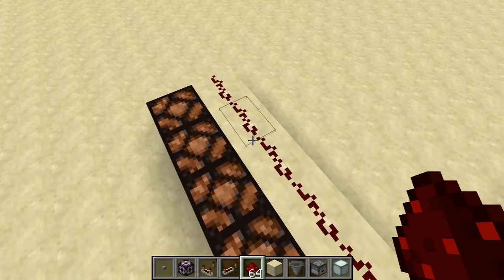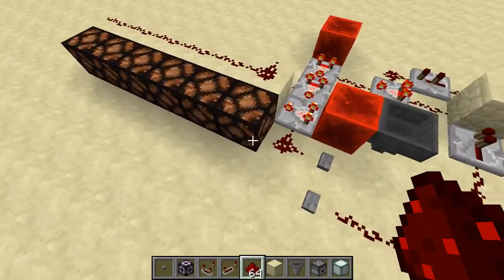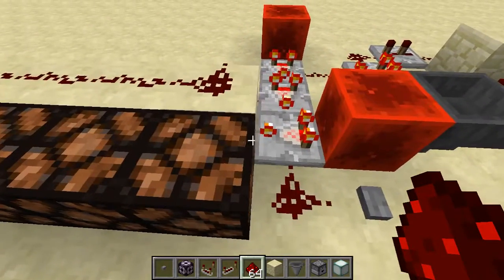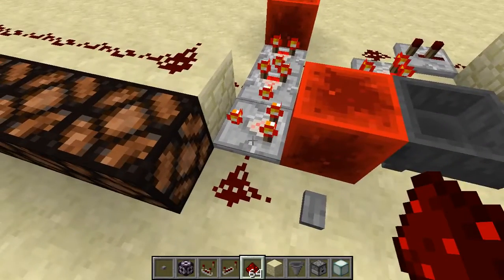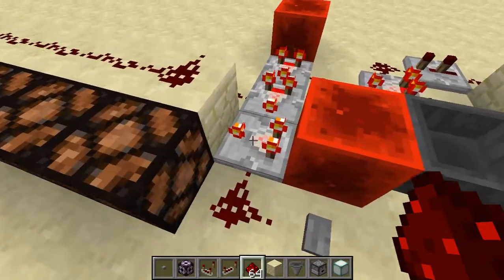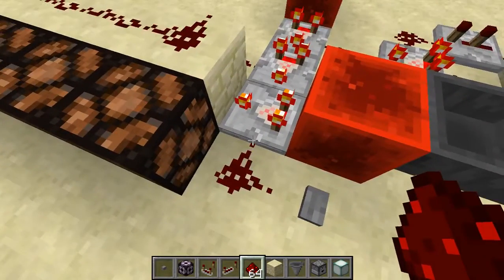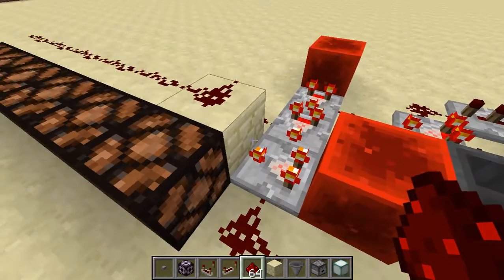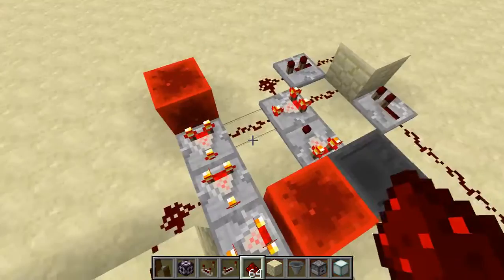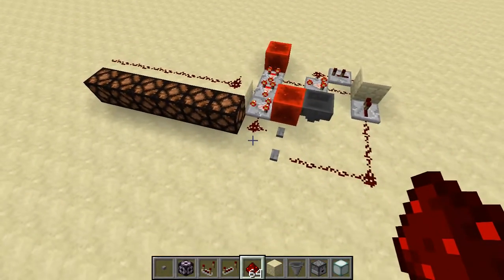I really shouldn't record right after work, but okay. The good thing about this is that you can also reset it very easily by sending a full strength signal into the side of this comparator, because this has our output. And because this is on subtract mode, when you send a 15 strength signal into here, it just completely drops it down to zero. And once this is zero and this is zero, the whole thing goes back to zero.